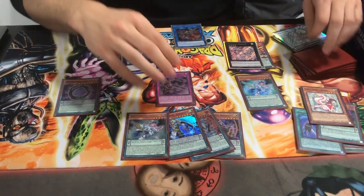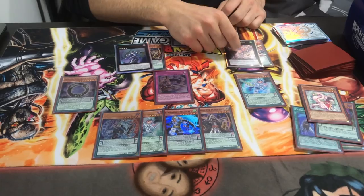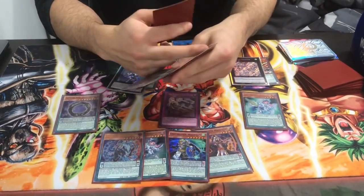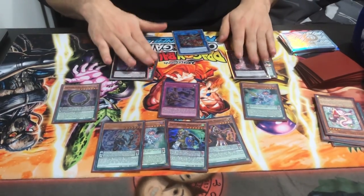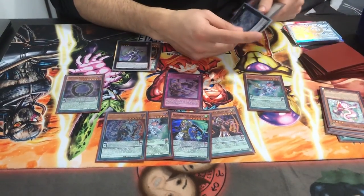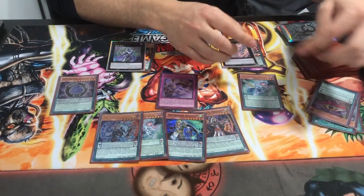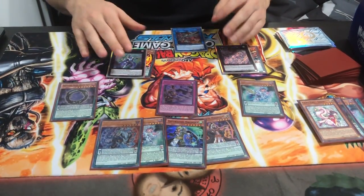We're going to send Fairy Tail Snow. We drew Jackal so we have another interruption on top, but even without it: one interruption with Tornado Dragon, two interruptions from Pendulum Graph because it equals two, and one from Snow. Looking at the graveyard — we play a bunch of spells. We activated two spells, and we have four in grave. So the second you use Tornado Dragon's effect, you activate Snow as well. That's one, two, three, four, five, six cards total.